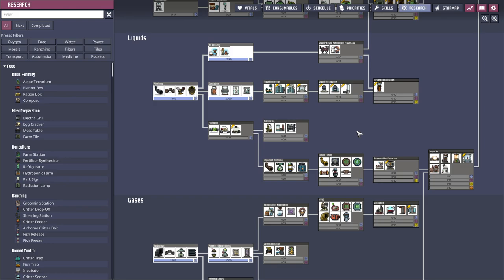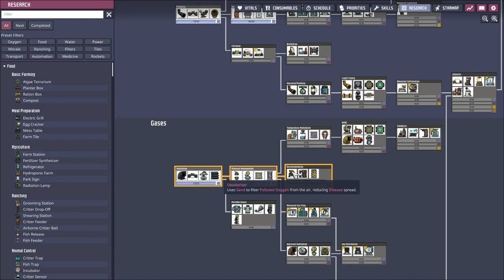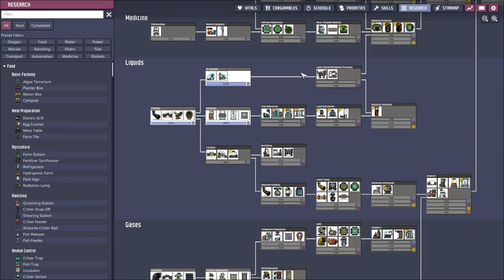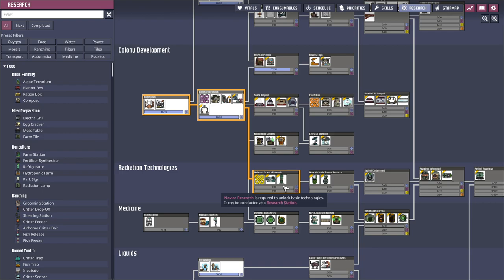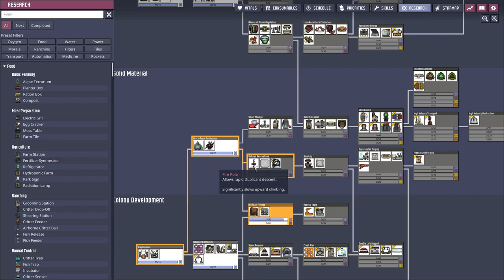That's probably not a priority. Temperature, decontamination. Deodorizer uses sand to filter polluted oxygen from the air. Water — that sounds kind of important — uses water to filter carbon dioxide. I feel like water is limited in this game. This one sounds good, and this fire pole.